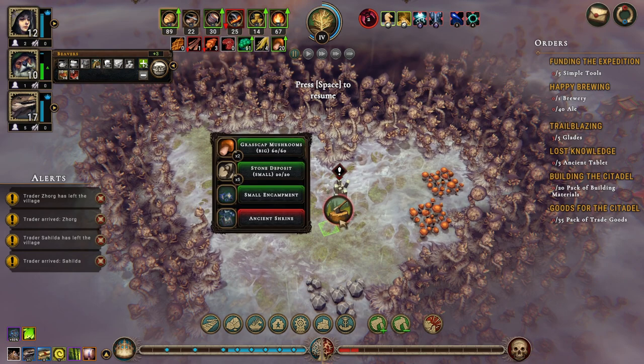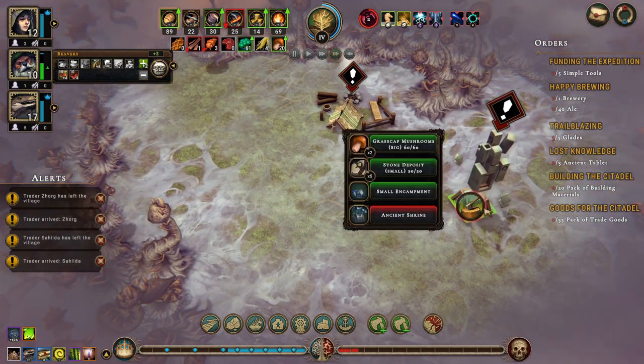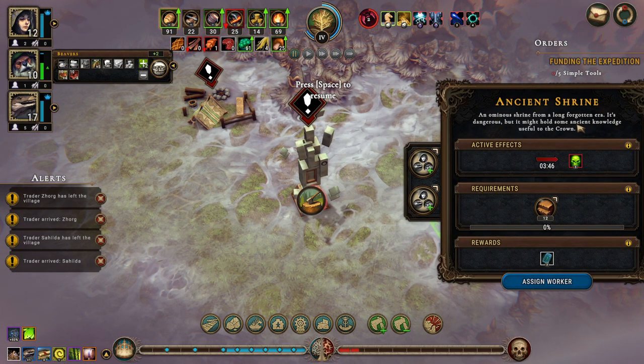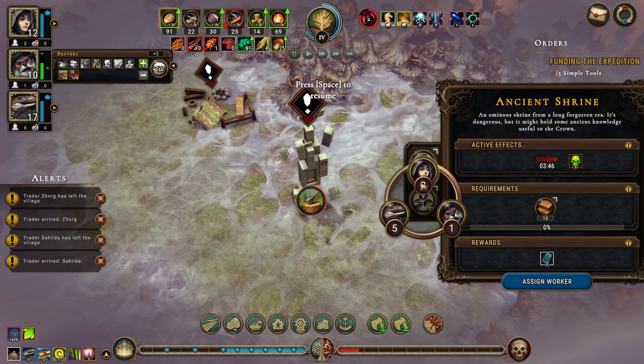All right, what do we have? Grass cap mushrooms — nice! Stone deposits, a small encampment, and an ancient shrine. What's the ancient shrine do? Okay, an ominous shrine from a long forgotten era — it's dangerous but it might hold some ancient knowledge useful to the crown. Disturbing the ruins of the great civilization can have great consequences — kills five random villagers.